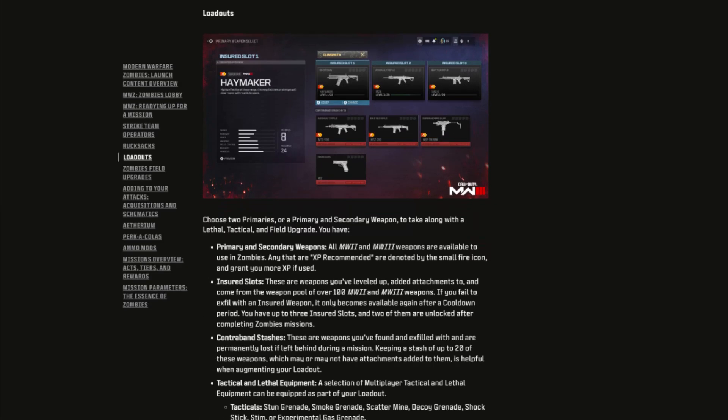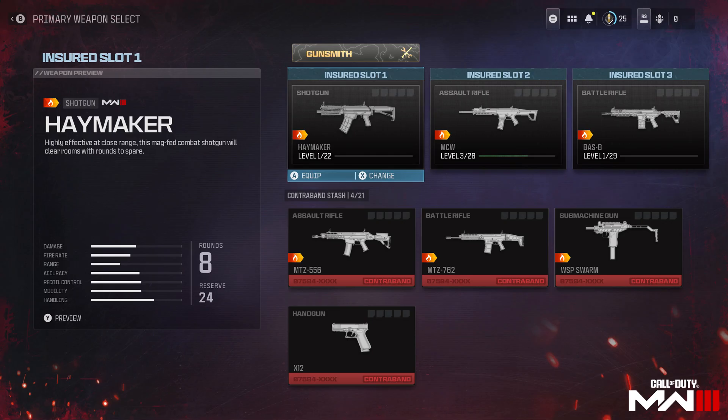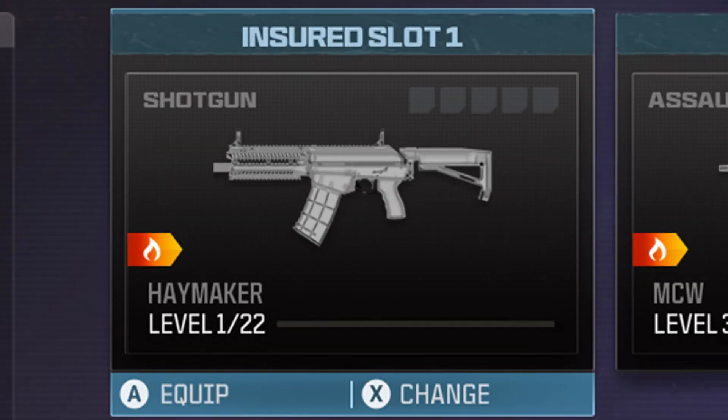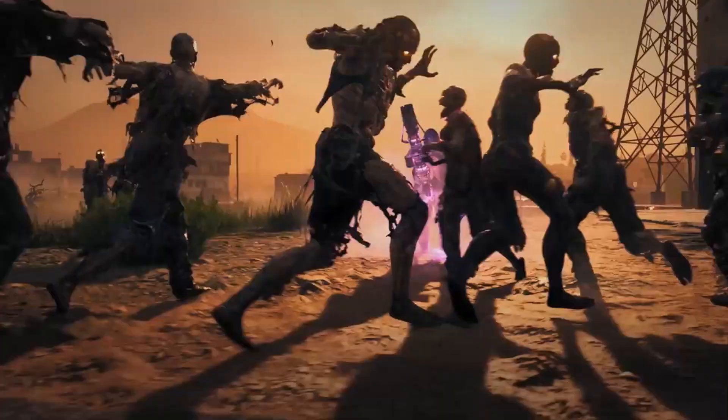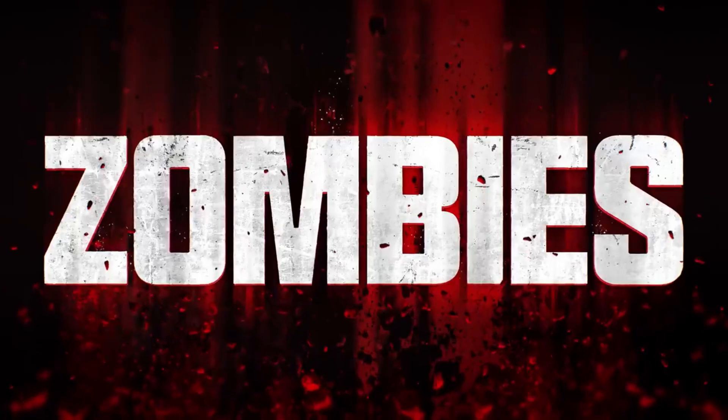Talking about loadouts you take into the battlefield: you can choose two primaries, or a primary and a secondary weapon, along with a lethal, tactical, and field upgrade. All MW2 and MW3 weapons are available in Zombies. Insured weapon slots are weapons you've leveled up and added attachments to — more powerful ones. If you fail to exfil with an insured weapon, it only becomes available again after a cooldown period.